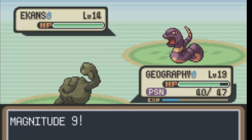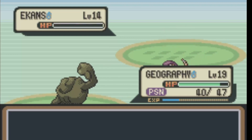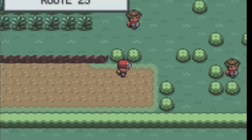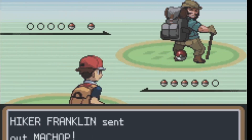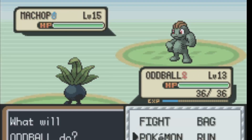I believe it's Route 23, and we can get another encounter in like this tiny little patch of grass it has. This is also a good place to train Oddish because there's some hikers that have rock Pokemon — or they have Machops, like this one where he has a Machop for some reason.